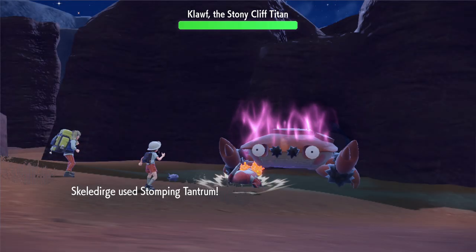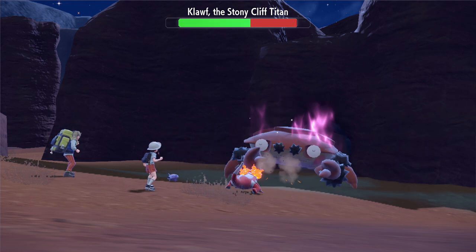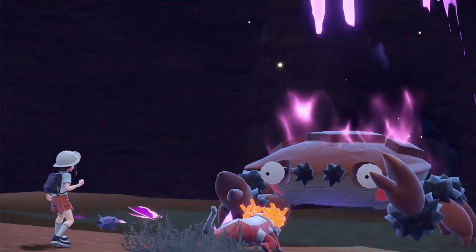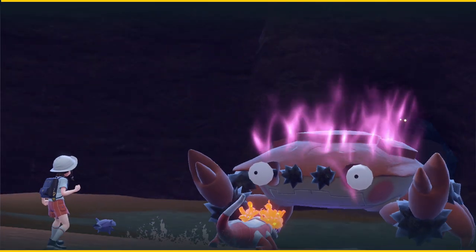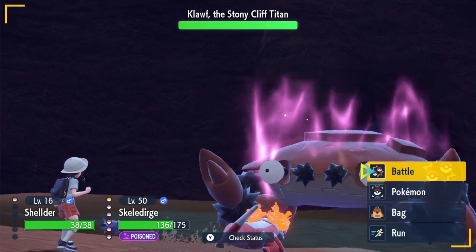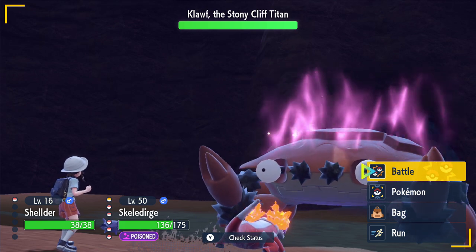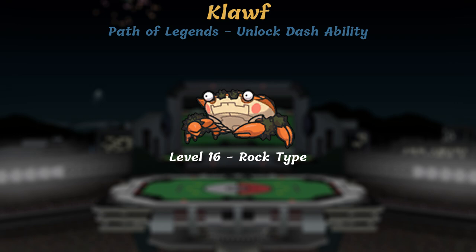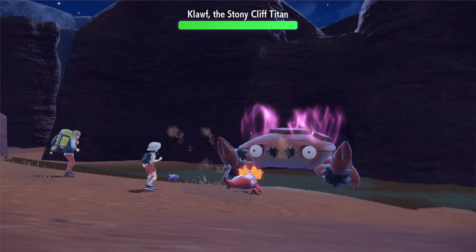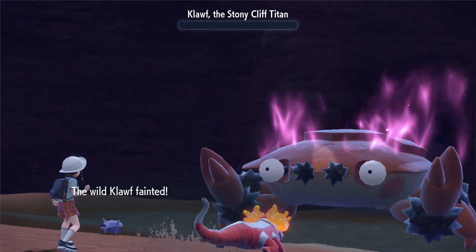With the Titan Pokemon, we are not given any specific level for whatever reason. The only way we can logically order them is by using the level of Arven's Pokemon, who will team up with you to take the Titan down. First up is Klawf, the Rock Titan. When fighting it, Arven sends out a level 16 Shellder, so that's the ballpark — go into this fight with your team at least at level 16. By this point I had already beaten all the gym leaders and Team Star bosses, so my team was hilariously overleveled.